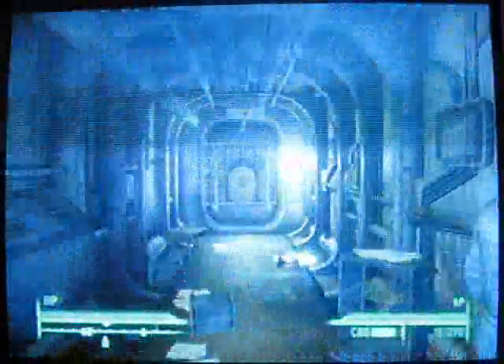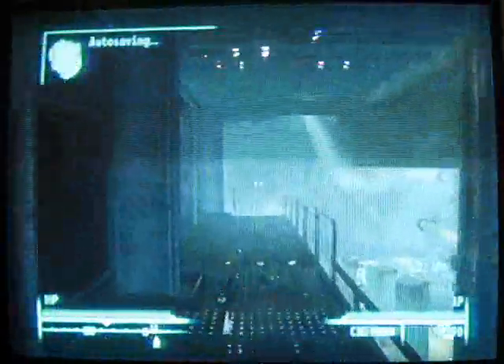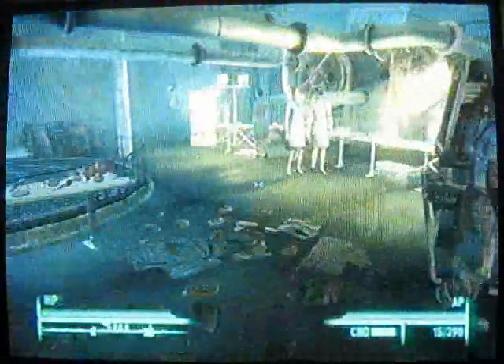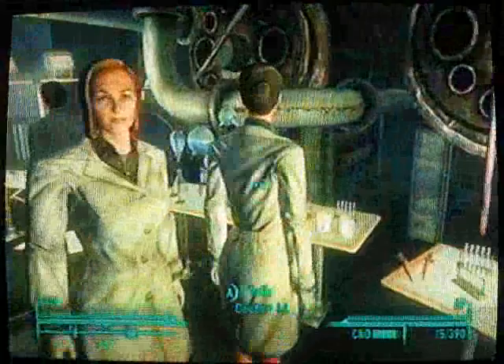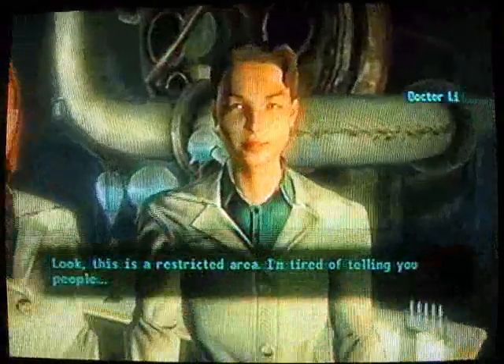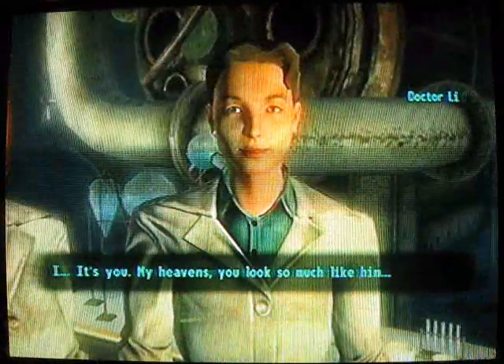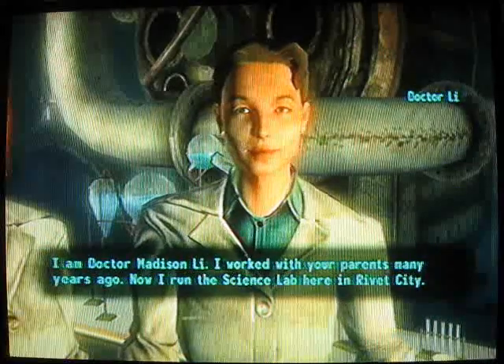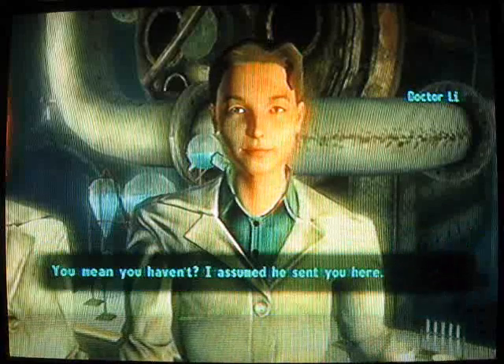Once you do that, there's Hamilton's Hideaway. After you talk to Dr. Lee, you can go back to 3Dog and actually get a key so you can unlock it. There's a lot of good loot in Hamilton's Hideaway. If I get requests to do it, I will, but I need more than 5 requests.